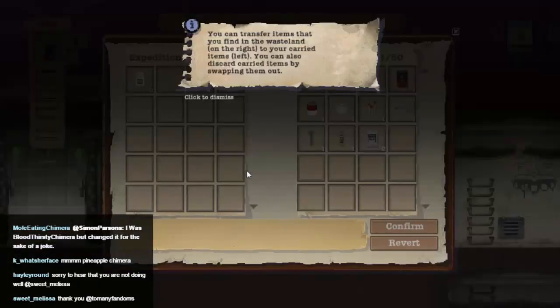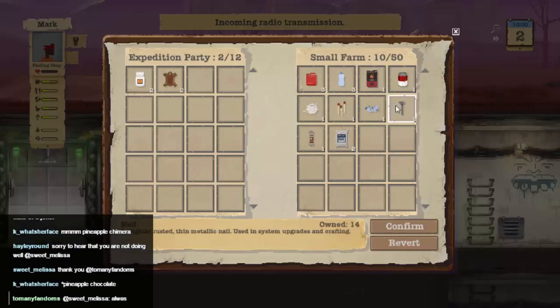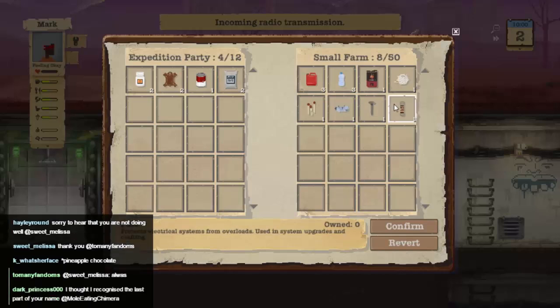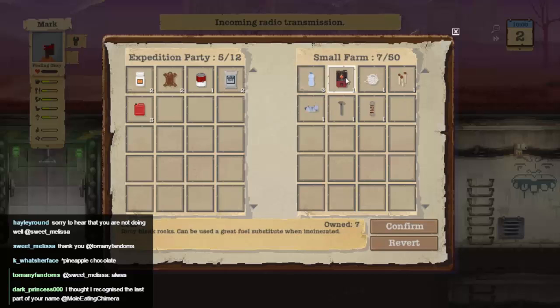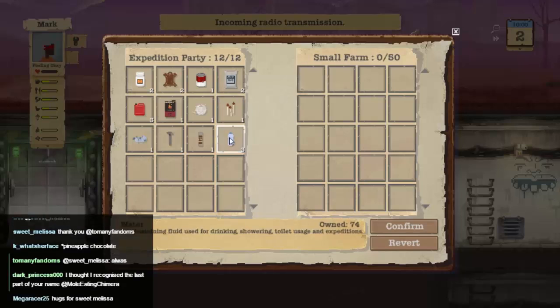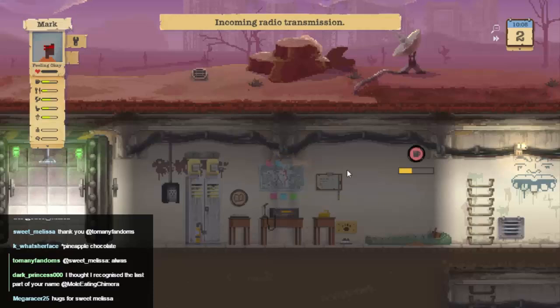We found this small farm, let's have a look. We need leather — desperately. Food is good, and we need materials to make rooms. I'm going to leave the water — but we'll take the fuel. Actually, we will take the water because we can just leave it somewhere or trade it. There we go, confirm that. We're done transferring items. Off you go.